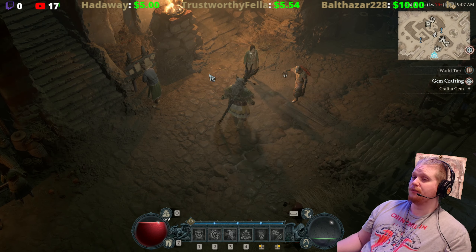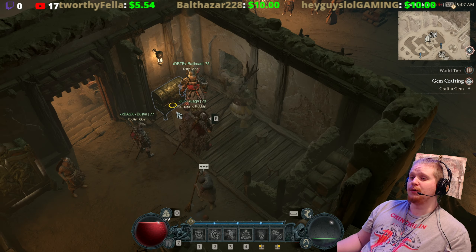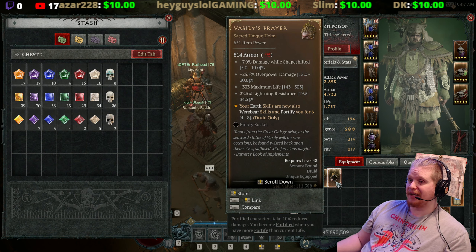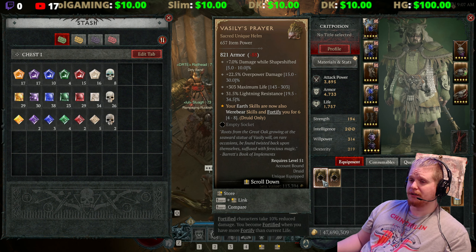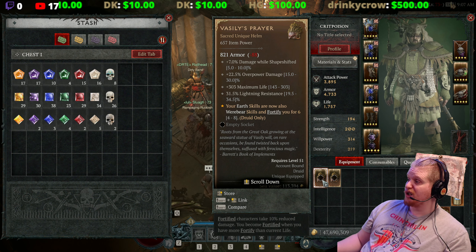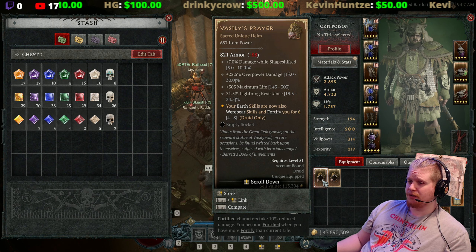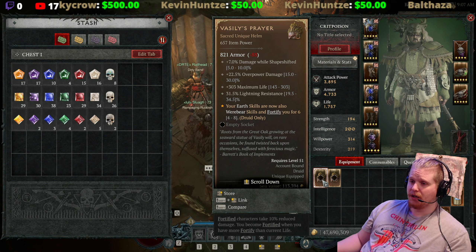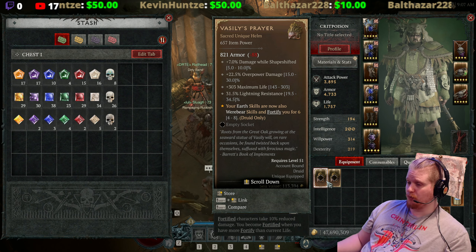Hello guys and gals, welcome to another episode of Unique Items. Today we're going over the druid-specific helmet known as Vasily's Prayer. I've found two of these so far. Vasily's Prayer is a helmet specifically for werebears — it turns all of your earth skills into werebear skills, but we'll get there. This is a sacred unique item and it can be found in ancestral form.